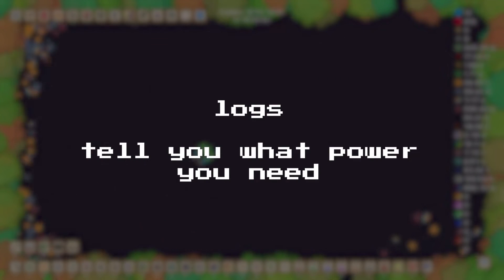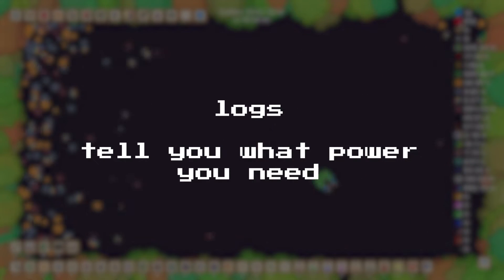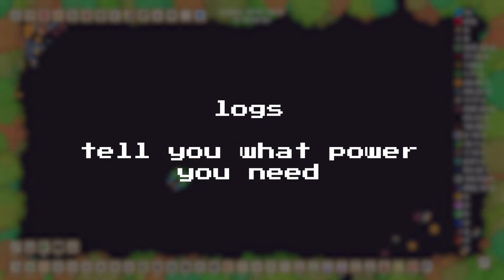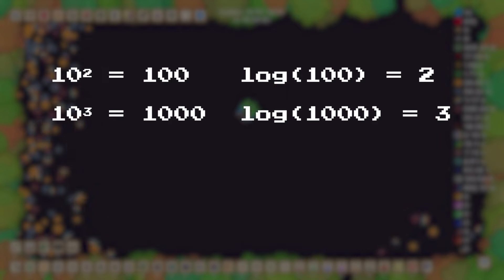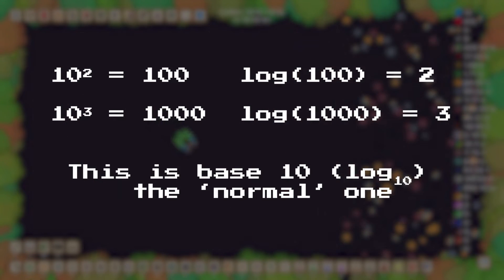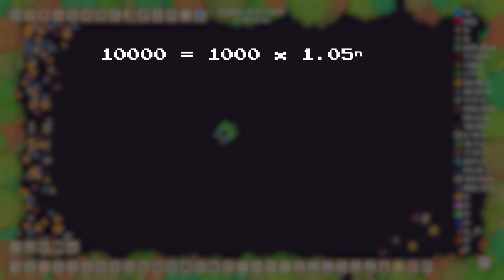And that's what logs do — they tell you what power you need on a number, or what power we raise a number by, to get another number. The actual calculation is very complicated, but thankfully we have calculators to do that for us. So we know that 10 squared is 100, 10 cubed is 1,000. But we can look at it the other way around: the log of 100 is 2, the log of 1,000 is 3, and so on. At least that's when we're using the normal log to the base 10. There's another base that we use as well — I'll talk about that later. So how can I use logs to find this unknown power that I need?